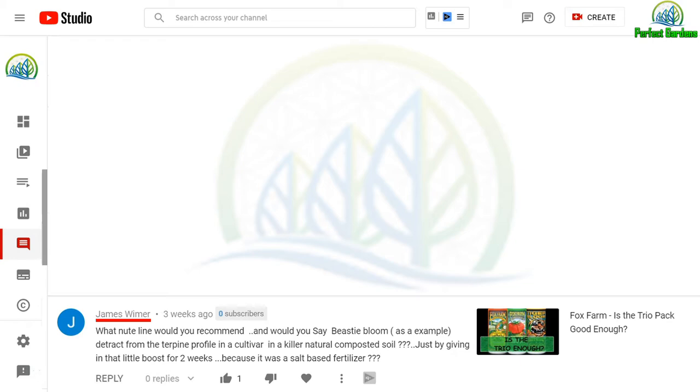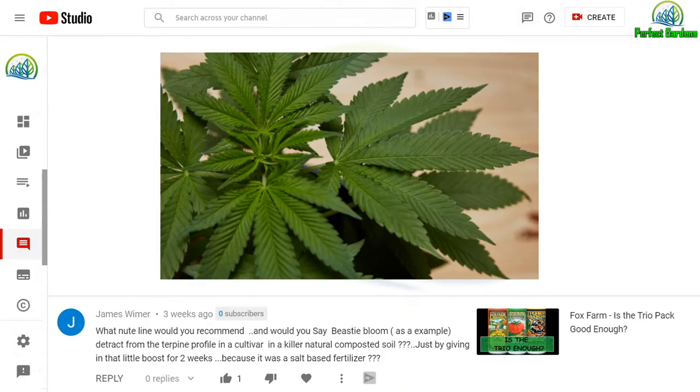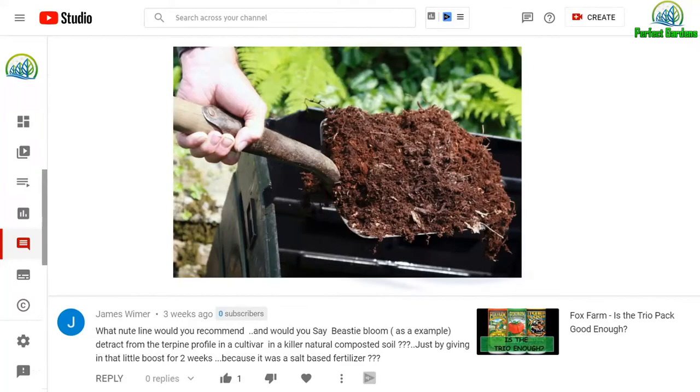We got a great question from James: what nutrient line would you recommend, and would you say Beastie Blooms, as an example, detracts from the terpene profile in a cultivar? Cultivar is just the name of the plant. A lot of people say 'strain,' but that's just slang — the proper way to name it is cultivar.